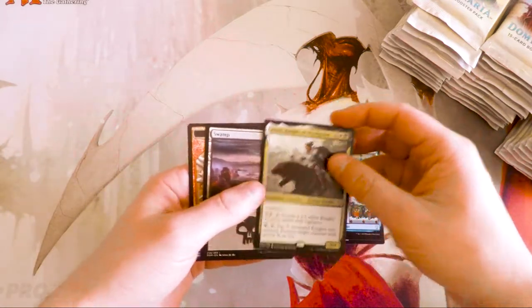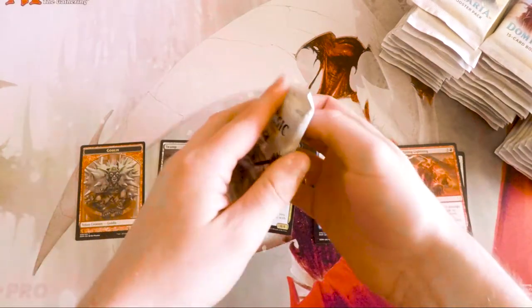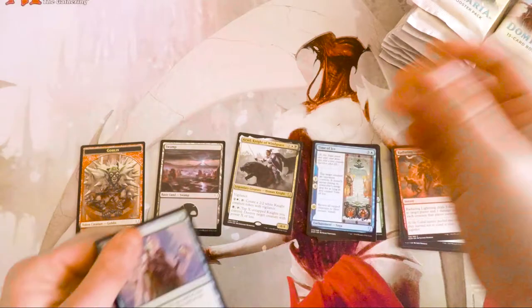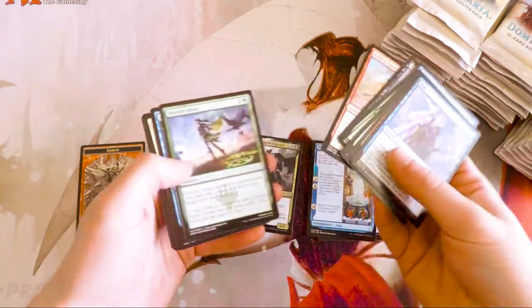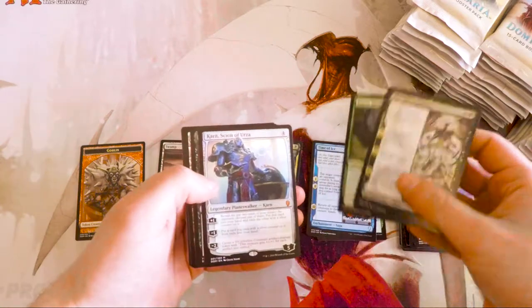Aurelia, Knight of Windgrace — pardon me if I get any of these pronunciations incorrect. This set also features the new Saga cards, which you can see right here. Basically, these are enchantments but they are a new subtype. They enter the battlefield, you get a counter on it, and then it has two more activations that happen on following turns, which are really, really cool.